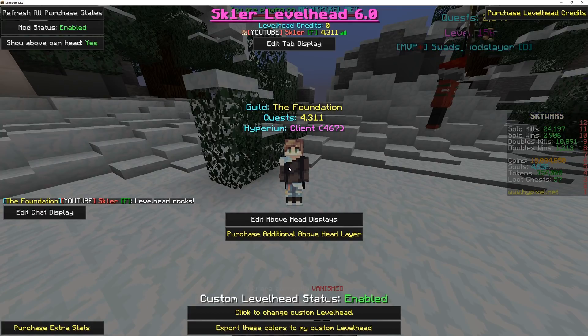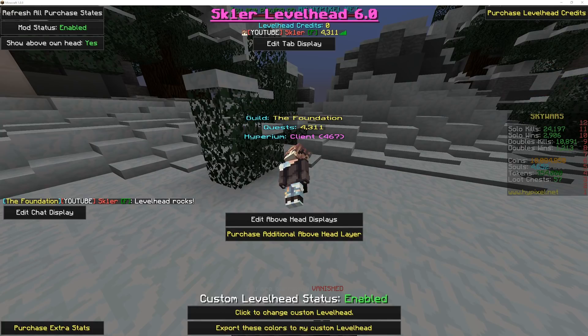Unlike previous versions, Levelhead 6.0 has the capacity to display multiple stats above people's heads, as well as put stats in front of players' messages in chat and in tab. The classic Levelhead experience is still free; however, you can purchase additional Levelhead displays above a player's head or in chat and tab using Levelhead credits.